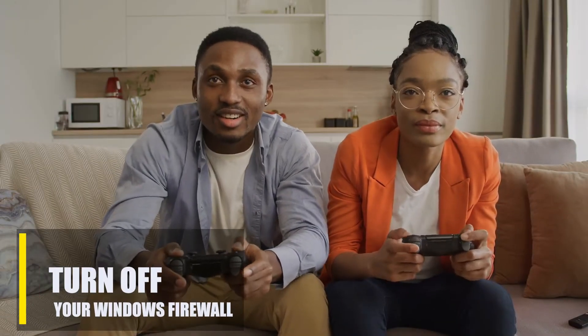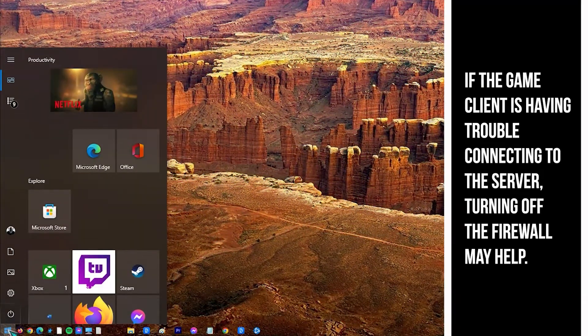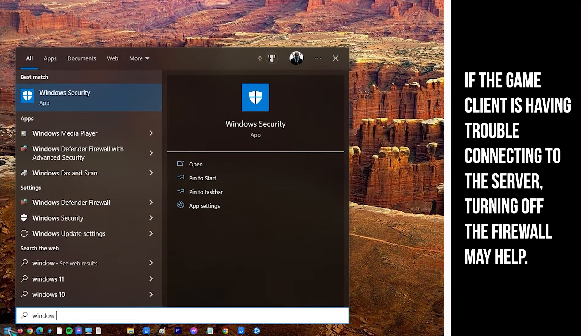Next, turn off your Windows Firewall. If you play Call of Duty Modern Warfare and Warzone on a PC, turning off your Windows Firewall is another thing you can try. If the game client is having trouble connecting to the server, turning off the firewall may help.